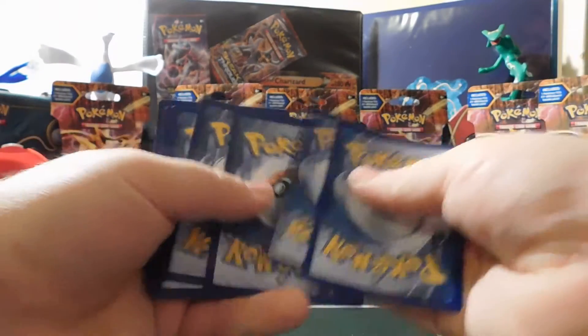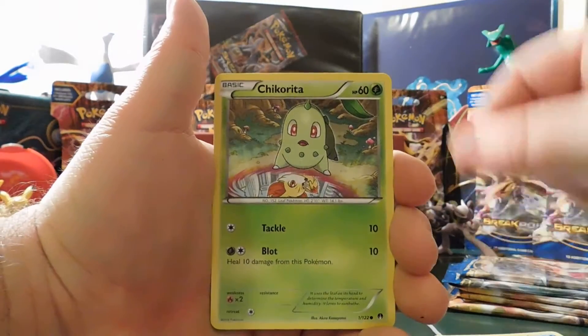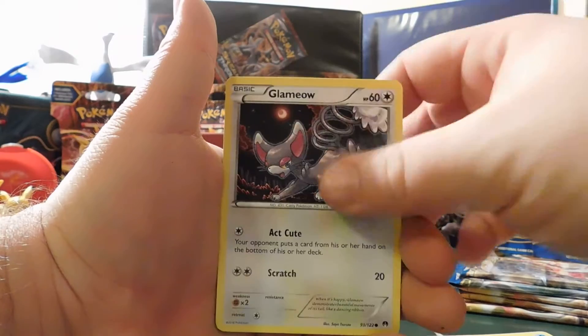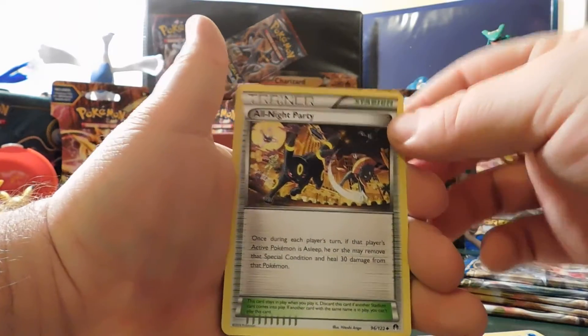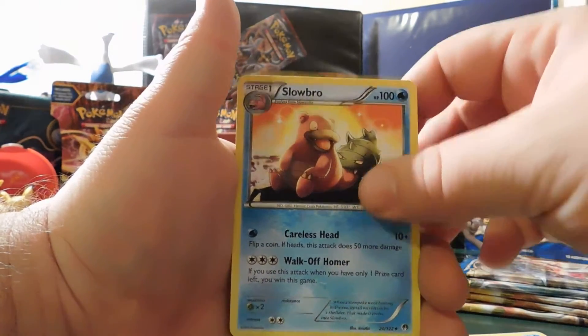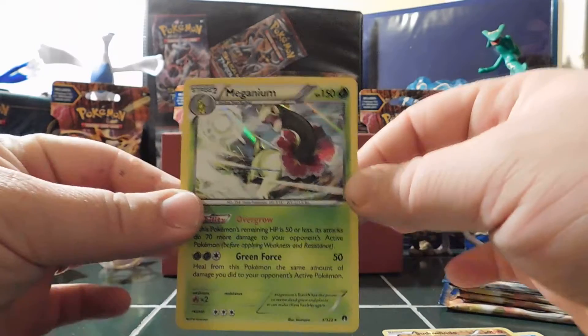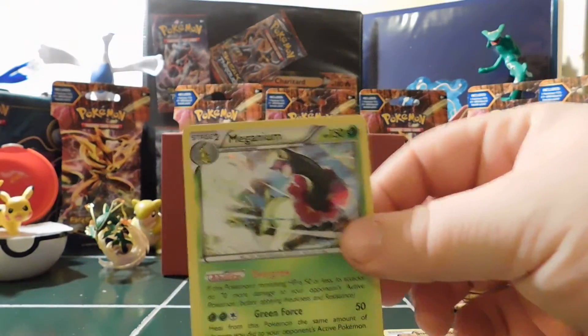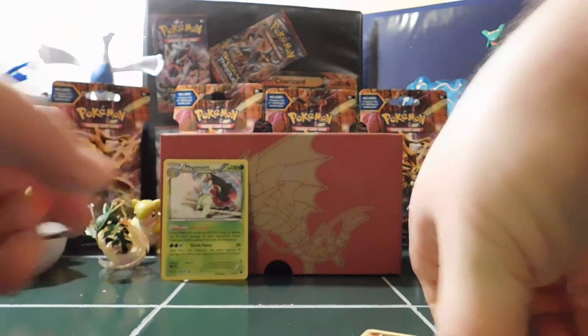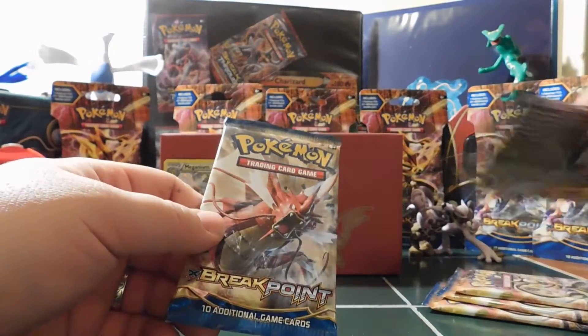Next pack, Luxray Break — come on now. Here's another code card. We got a Temple, Chikorita again, Gible, Glameow, Phantump, All Night Party with that Espeon right there. Stantler, Slowbro, a Sudowoodo — Reverse Holo. And then a Meganium Holo. That is a pretty nice pull right there. So through three packs, one Holo — I guess that's pretty good.